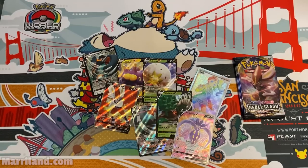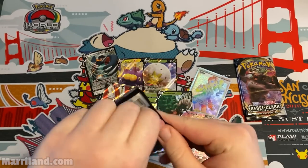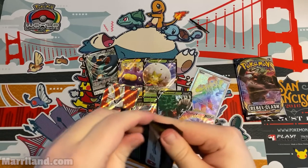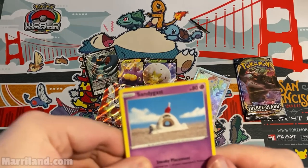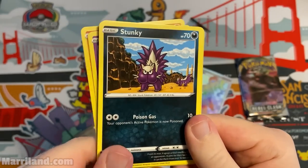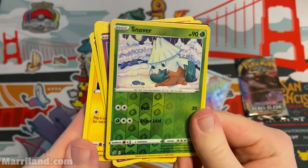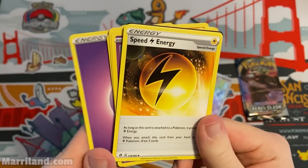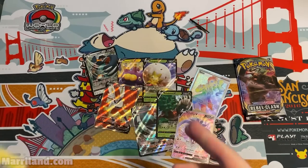Three packs left, almost at the bottom. Pack — Sandygast, Rolycoly, Stunky, Clefairy, Voltorb, Reverse Foil Snover. Sigilyph again, Psychic Energy, Speed Lightning Energy, Metapod, Heliolisk.